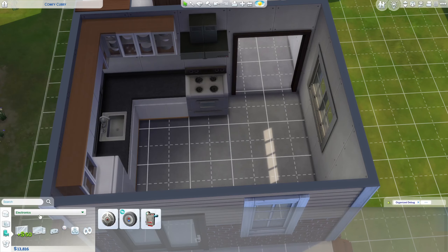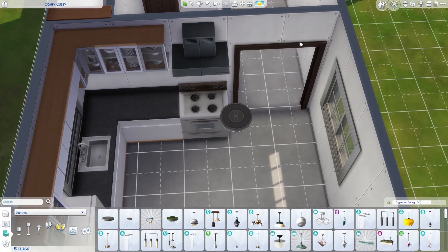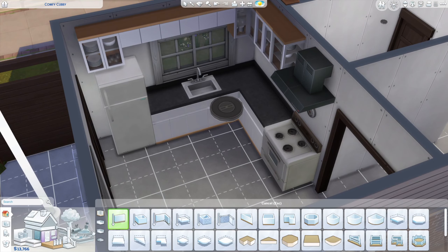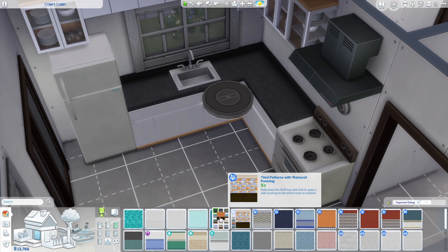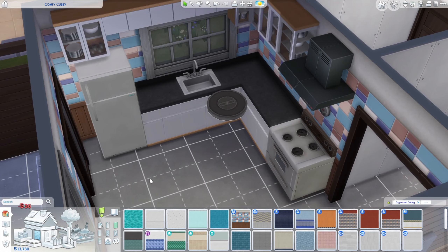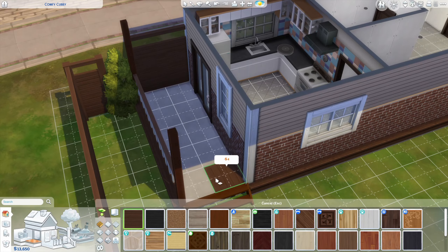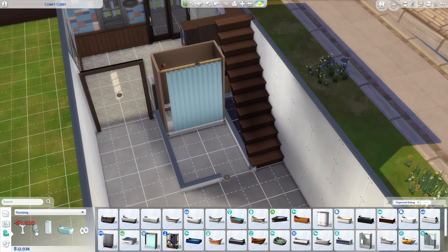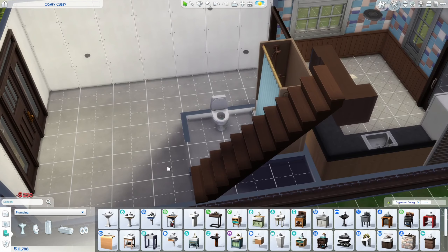I used my favorite base game range hood and the smoke detector, which is essential. I actually used the very large ceiling saucer light in here because I thought it made more sense — I wanted the kitchen to look sort of imperfect with that ugly saucer light and that linoleum floor of course. Here we are picking out the front and back deck.